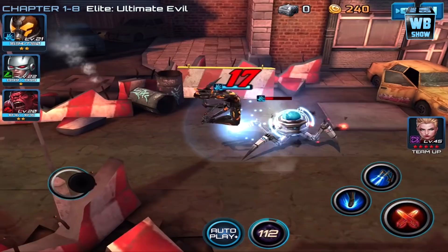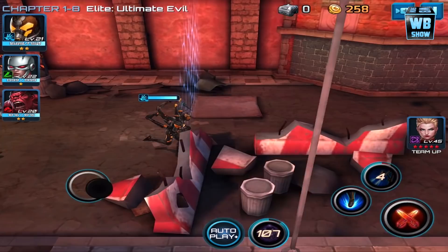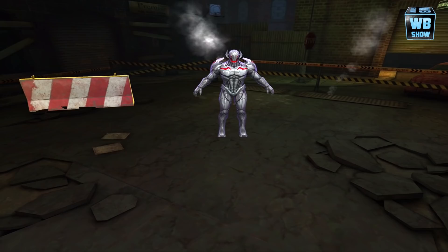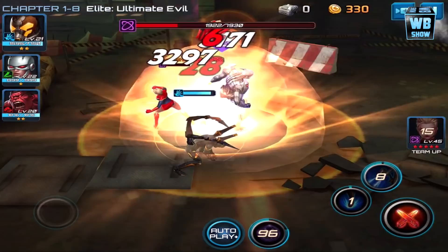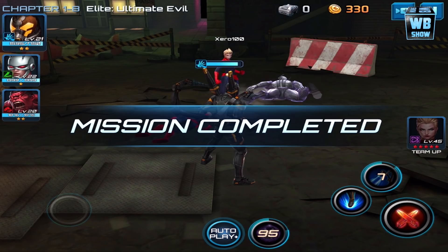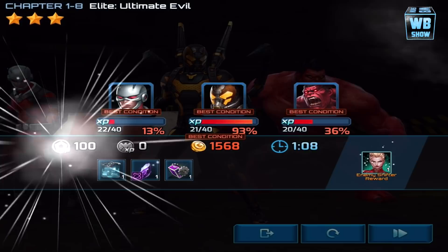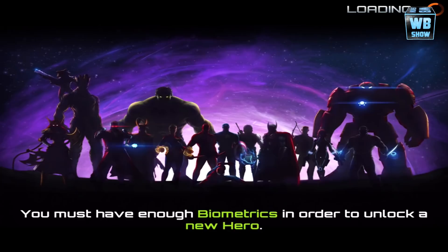Hopefully I can get more of his biometrics so we can evolve him. It looks like this is gonna be a tough battle — no way, oh wow, we won! So there it is — Yellow Jacket in Marvel Future Fight. Be sure to get this character if you want it; it's part of the Ant-Man series. The dimension box will be gone if you don't get it soon. Anyway, that is Yellow Jacket in Marvel Future Fight.